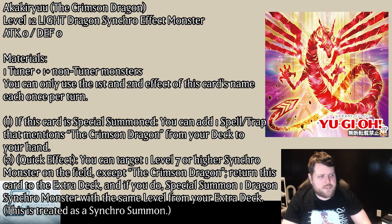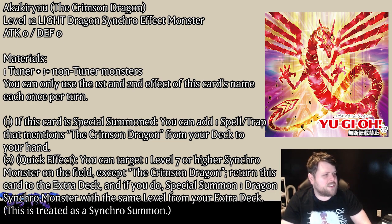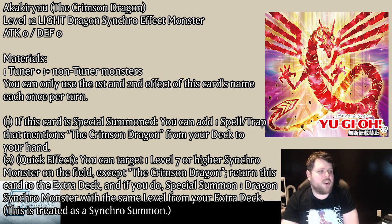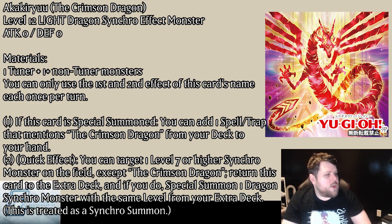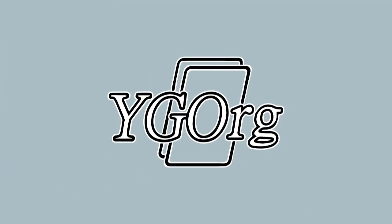The Crimson Dragon — Akakiru — Light Dragon Synchro effect, Level 12. Uses a tuner and one or more non-tuner monsters. You can only use each of this card's name's first and second effects once per turn. If this card is special summoned, you can add one spell or trap that mentions the Crimson Dragon from your deck to your hand. Quick effect: you can target one Level 7 or higher Synchro monster on the field, return it to the Extra Deck, and if you do, special summon a dragon Synchro with the same level from your Extra Deck — this is treated as a Synchro Summon.